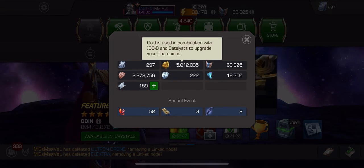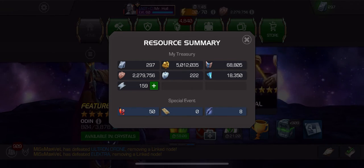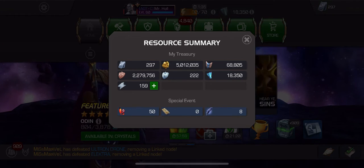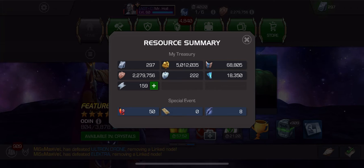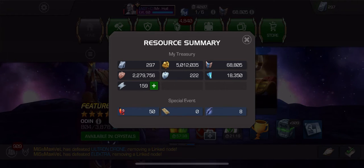After that we have gold. Gold is kind of the same thing — you're gonna be needing gold a lot if you want to level up and rank up your champions. Gold can be used to purchase some items, particularly in the Black ISO market where you can use gold to buy certain potions, revives, and stuff like that, but that's pretty rare. Gold is almost exclusively used for leveling up and ranking up your champions. Like units, you're gonna earn gold for just about everything — completing quests, PvP matches, opening certain crystals. There are even gold-exclusive crystals that just give you straight gold.